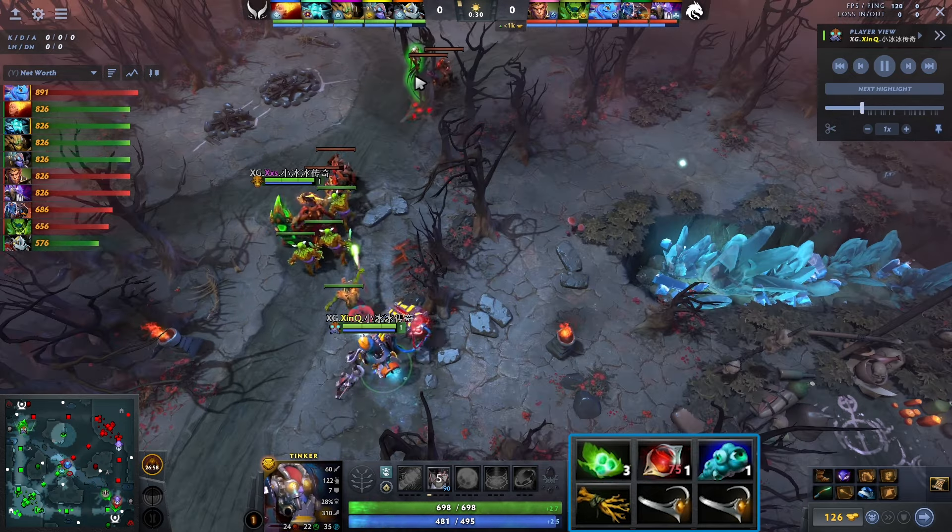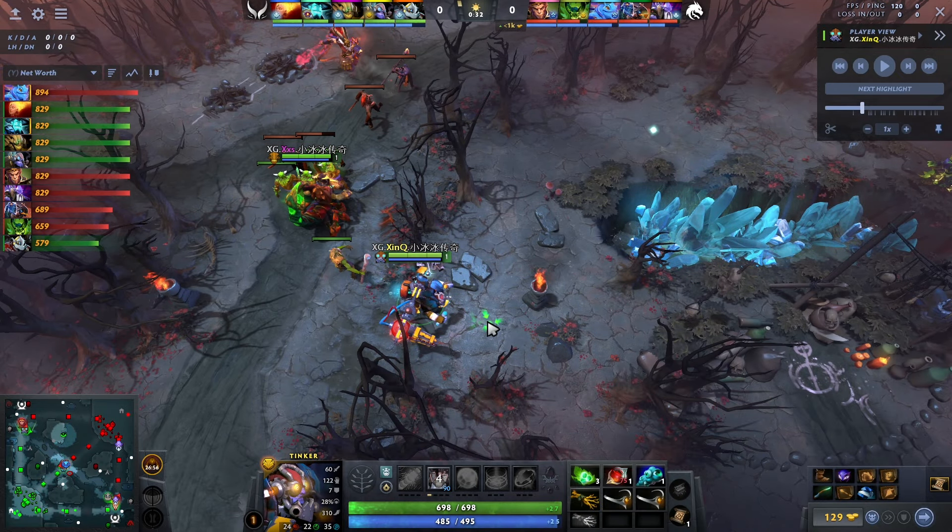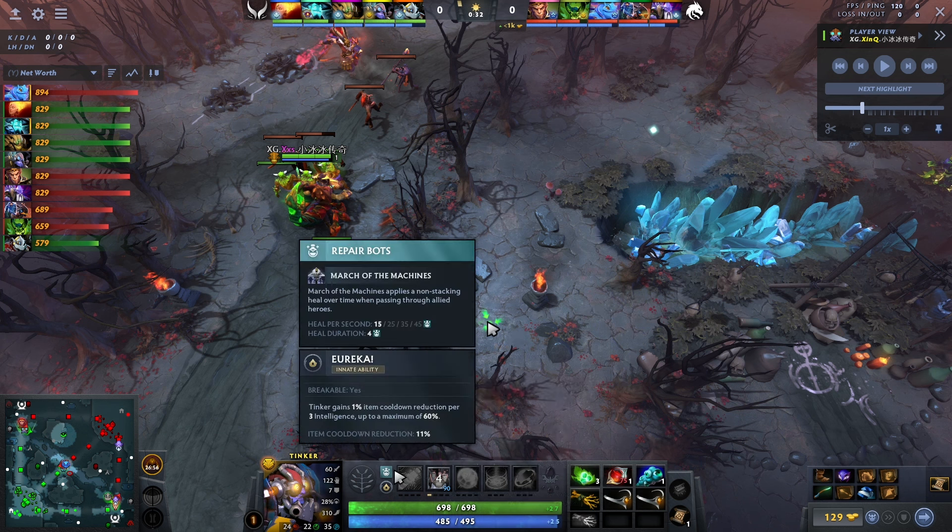Starting items: two circlets, two branches, a blood grenade, sentry, three tangos. Pretty standard from there. You're going to ship out another set of tangos generally. You don't have to as much on Tinker because of the reason why this hero is broken.